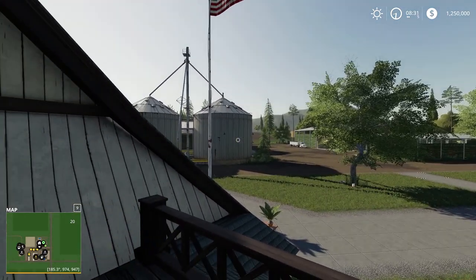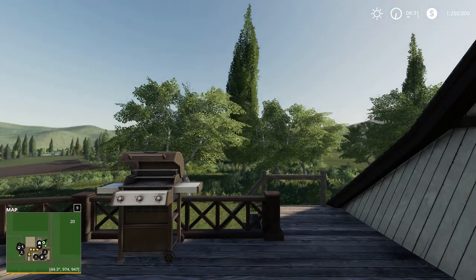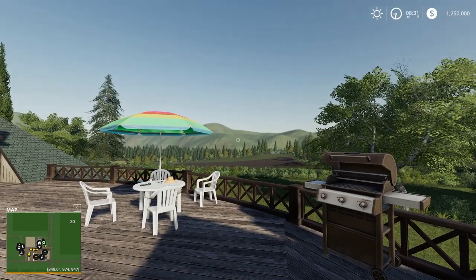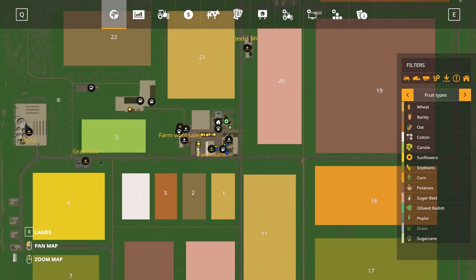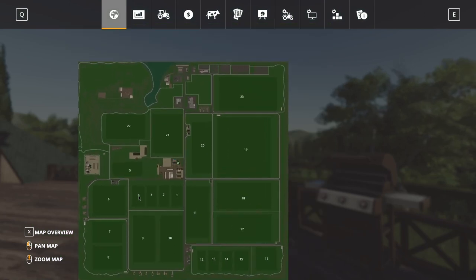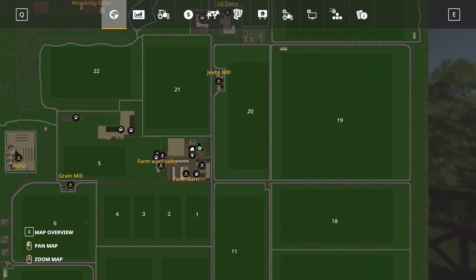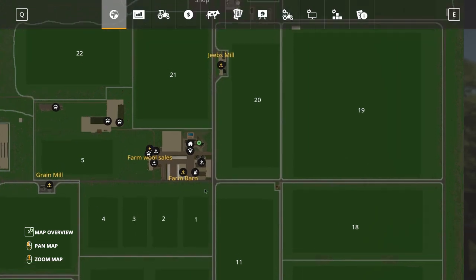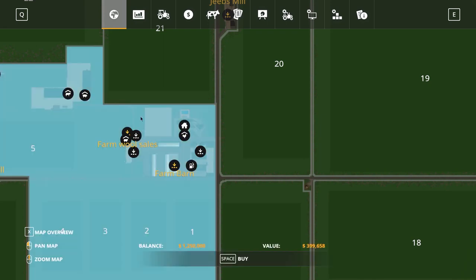Here we are at Lakeland, on the farmhouse, but the problem is we don't own anything yet. Let's have a quick look and see exactly what we do own or don't own. According to the game or the map, we own nothing. So we've started off with nothing being owned. We're going to need to use our 1.2 million dollars and start setting ourselves up. This means we've got to be very judicious with our funding.